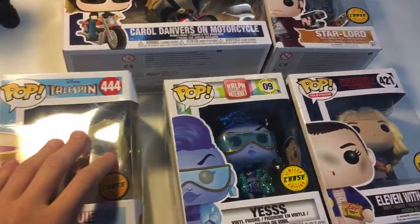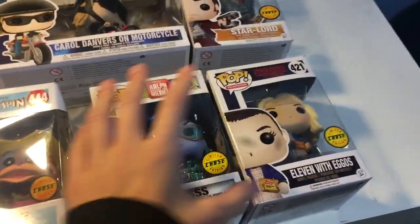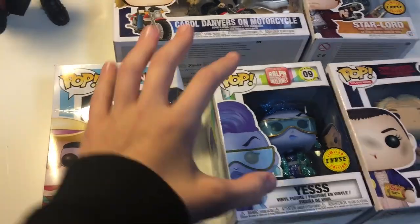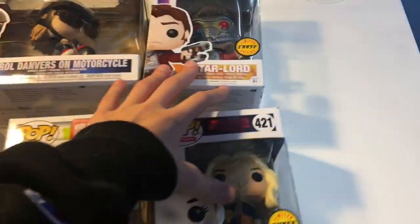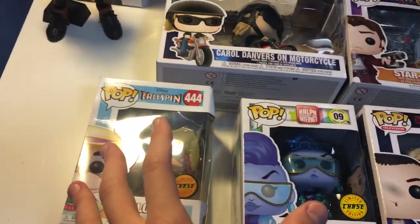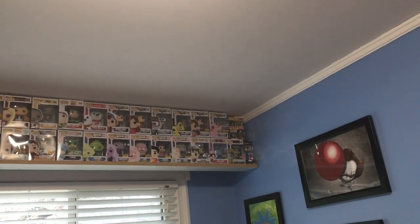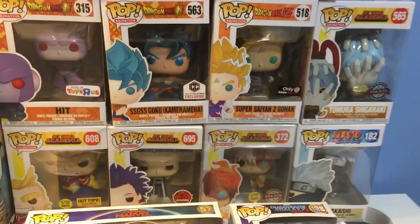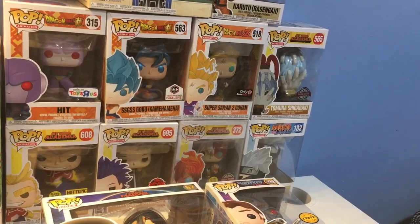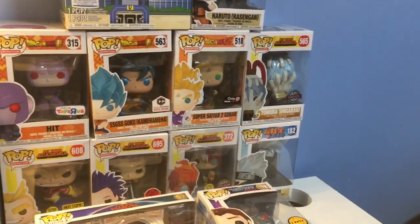To start off, I have a bunch of pops right here that I got from recent videos and pops that I just want to figure out places for. For example, I have the Louie, the Yes, and the Carol Danvers on Motorcycle, which I all got from the recent EB Games haul. And then these two I have as chases that had been in a pile that didn't fit in my chase collection. Right up there is where my chase pops and my more valuable pops and sets are. I also want to figure out a space for my My Hero and Anime pops back here since I will be planning on getting more My Hero pops, so it would be pretty cool if I had a better space for these rather than it being on my desk.